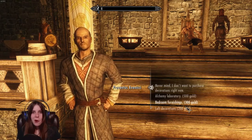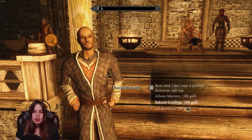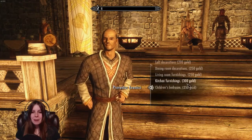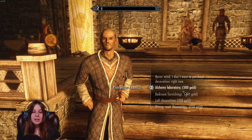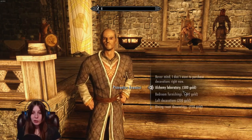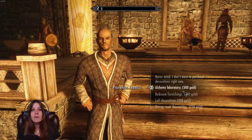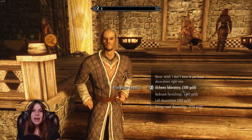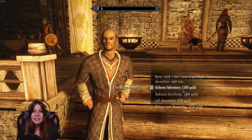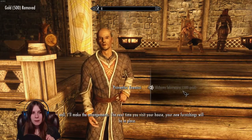I realized the upgrades aren't all that expensive and I have like a thousand gold. Somebody told me in another stream not to waste gold on the pretty decorations first. I do want to do some alchemy and some smithing — I also leveled up and put a point into smithing, so I can actually craft steel and make Lydia some new gear.